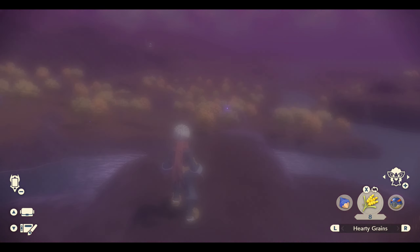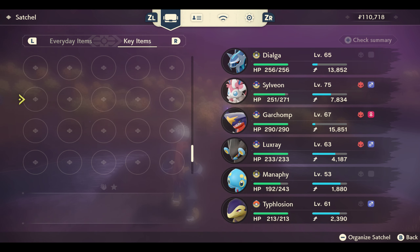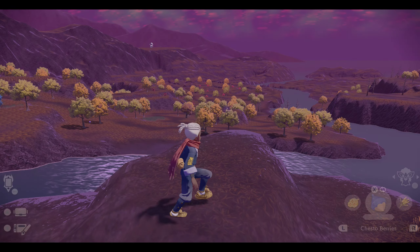Instead of normal Poke Balls, you need to have either Feather Ball or Wing Ball. And to make these you need Sky Stone. So make sure you gather some of that so you can have quite a few of either one you want.